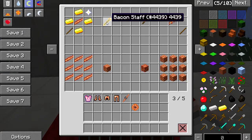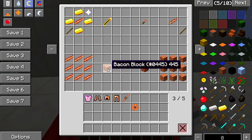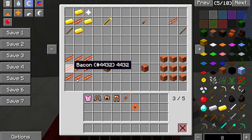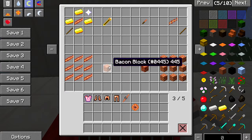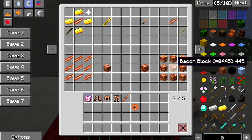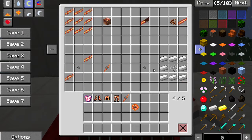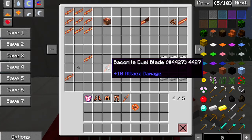Now the blocks. If you want to make a bacon block to live in a bacon house with bacon armor, you chuck cooked bacon in your crafting table like that — that makes your bacon block. For the reinforced bacon block, which is tough like obsidian, you put bacon blocks in the table like that. For the baconite block you use baconite on your crafting table.